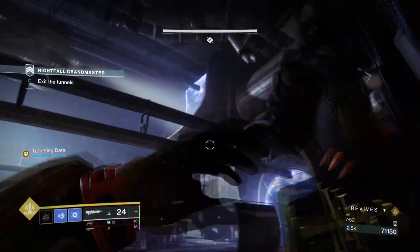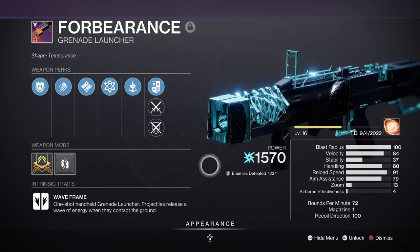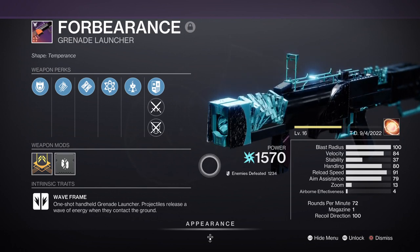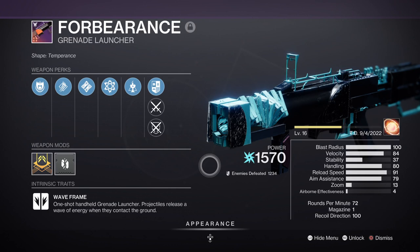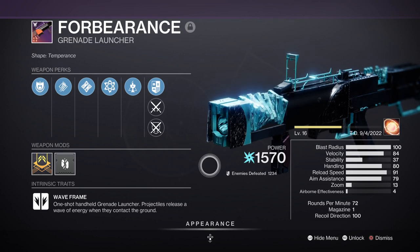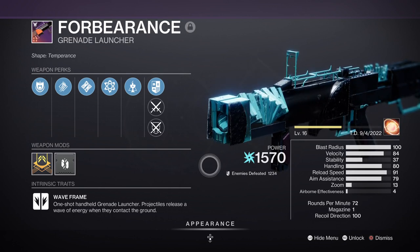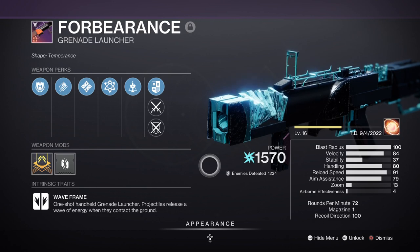You'll also want a wave-frame Grenade Launcher to help clear frozen targets faster. Forbearance with Ambitious Assassin and Chain Reaction is perfect — you can whip it out and take on adds in one to two shots, then let Chain Reaction clean up afterwards. It's a must-have as the two perks trivialise a lot of content. Its origin trait will also heal you, making it very viable in GM environments. Any wave-frame works here; Dead Messenger is a great alternative as it covers all three elements.